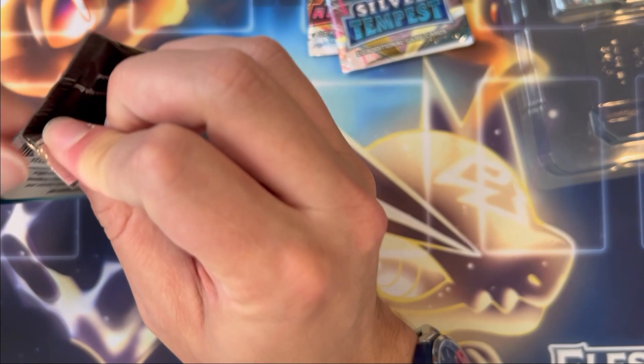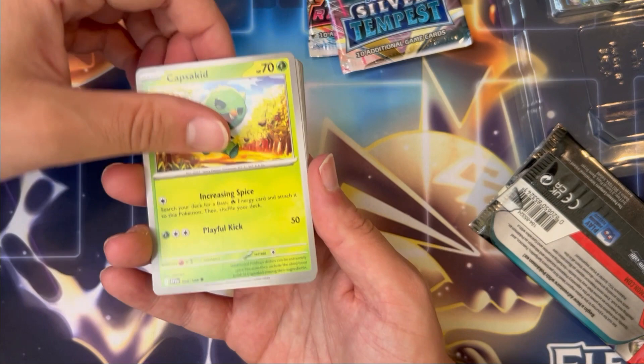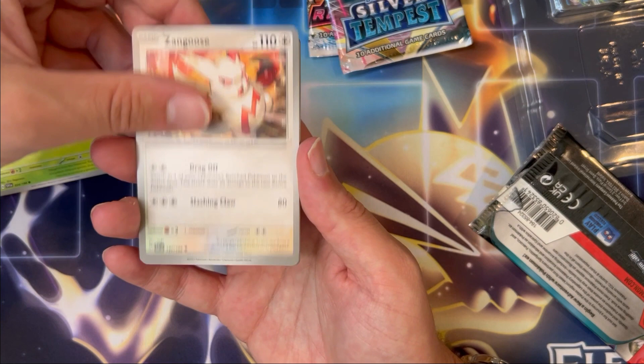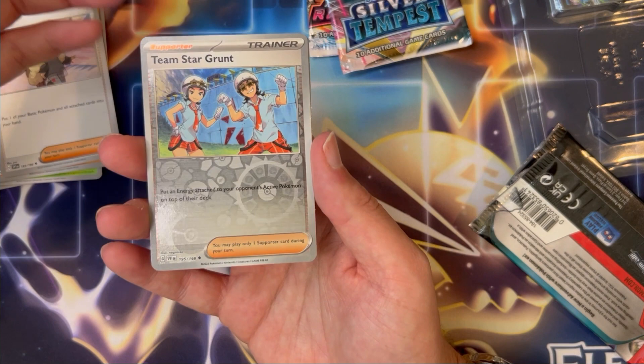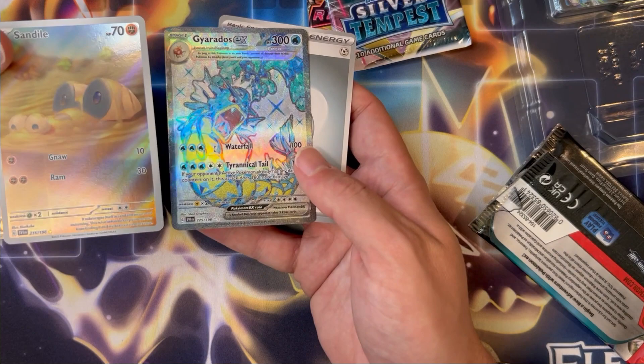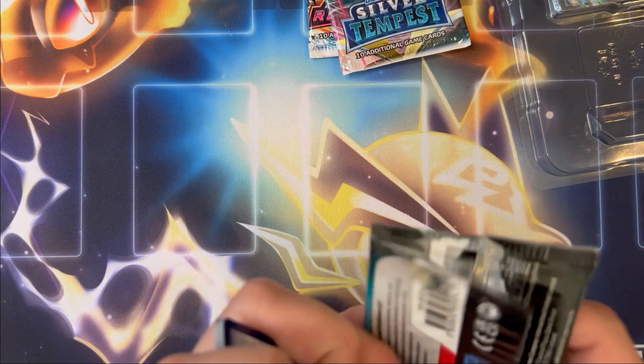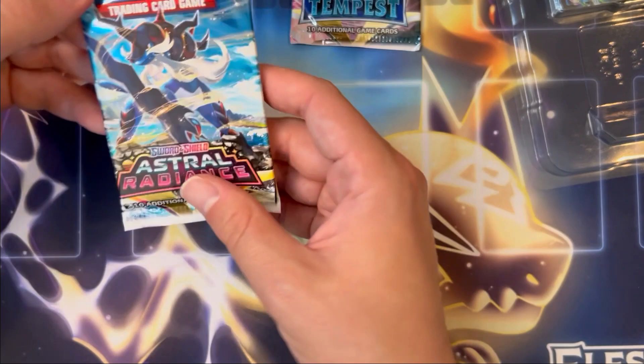Scarlet Violet base here, one pack — maybe just maybe there's a Miriam in here for us. Capsa Kid to kick it off, Alohmomola, Palmtoad's cool, Zangoose, Stonjourner, there's Penny, Team Star Grunt, Reverse Holo — hey, the Sandile Art Rare, very nice! Double banger! Hey, I just pulled this card two days ago again — I can't get away from the Giratina, but it's a beautiful card. Awesome double banger pack, we'll definitely take those.